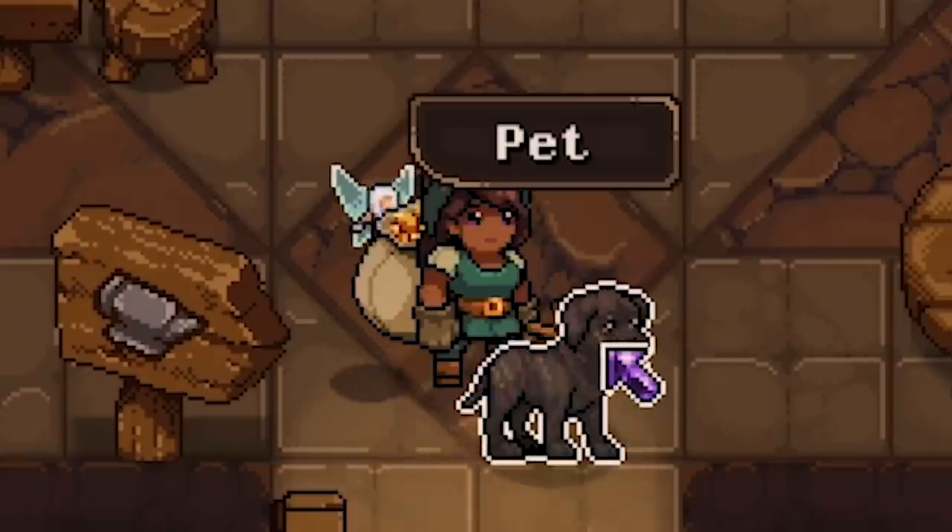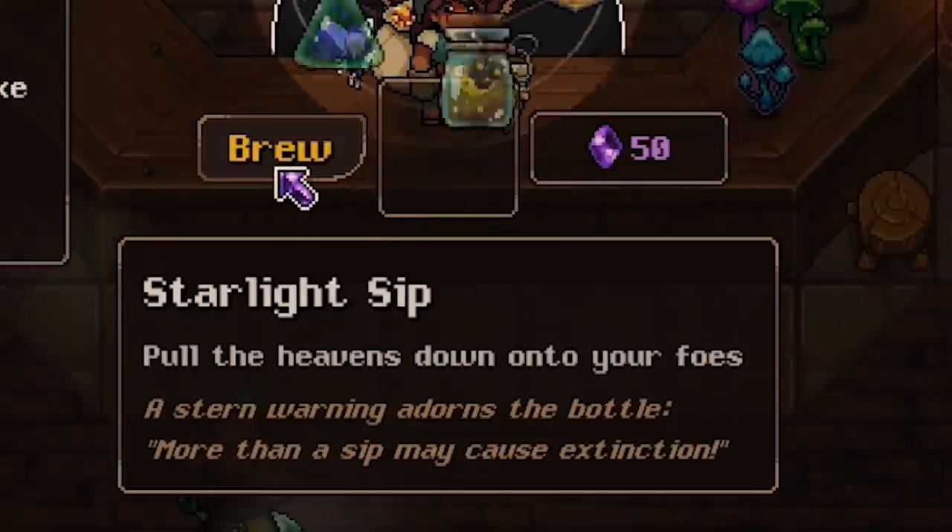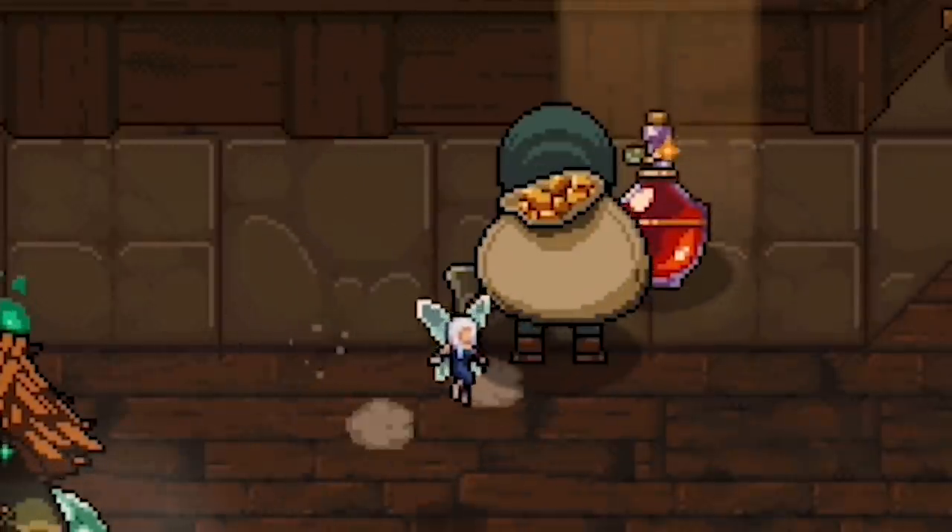Today, I'm all about damage. Nothing else matters, only damage. So we're going to start with the very expensive Starlight Sip. Damage to all enemies, or something — sounds like fun.